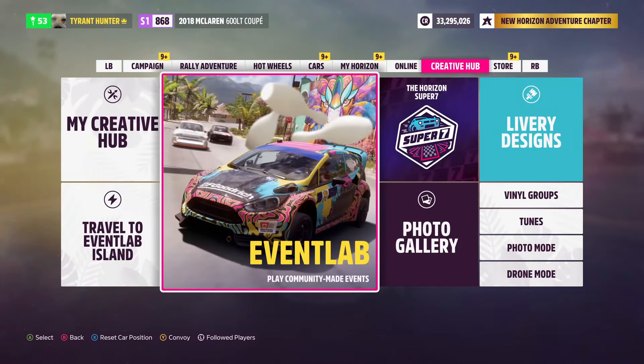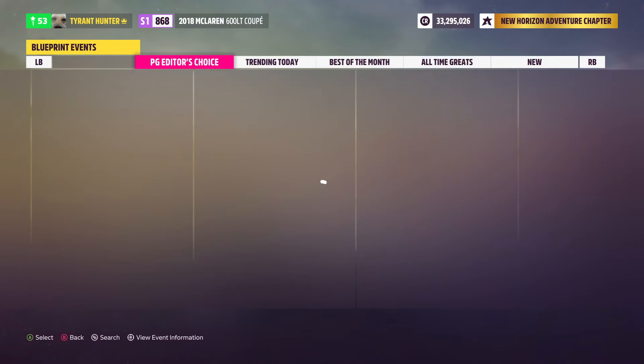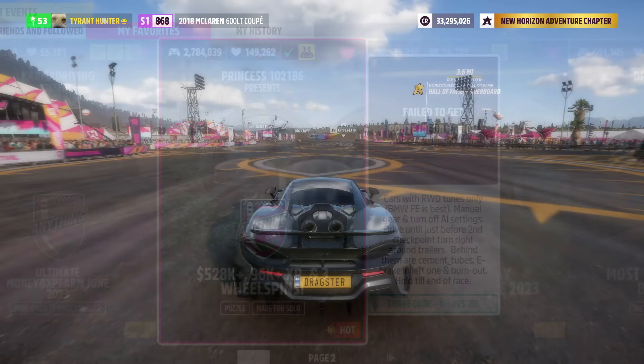Once you have one of these cars, the next place we're going to go is into the Creative Hub, then select the Event Lab, then select Event Blueprints. From here we're going to pull up our search bar, and right where it says Share Code, we're going to type in a specific Share Code: 105-825-105. Go and find this blueprint, make sure to favorite it so you can find it later, and then enter a solo race event for this blueprint.